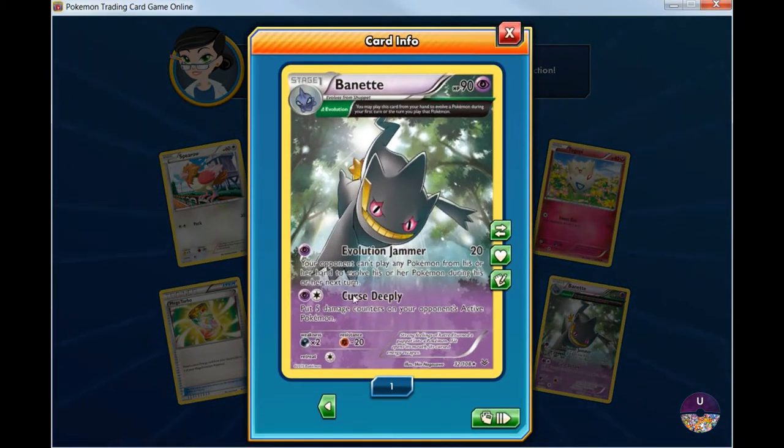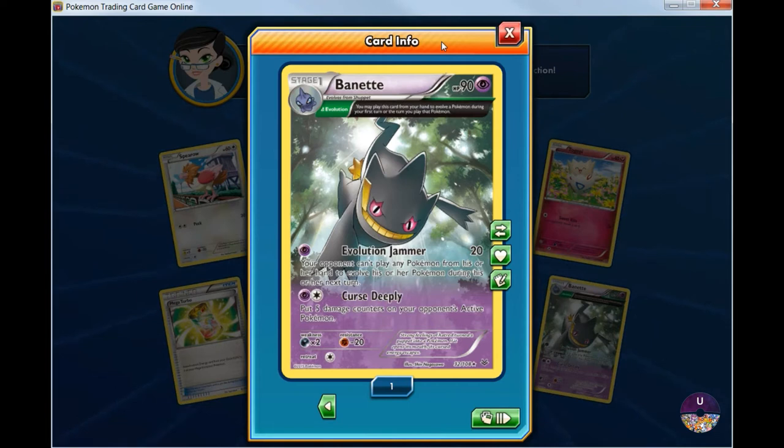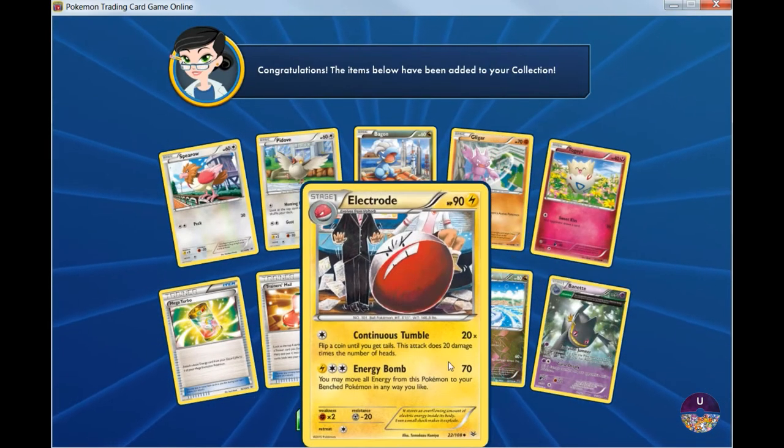In this pack we got Beedrill, which is really good because it has the Evolution Jammer. With the Evolution Jammer, you do 20 damage and on the opponent's next turn they can't evolve their Pokemon. So any decks that use Evolution cards are going to have a hard time dealing with this card. But if people use basic Pokemon or EXs, this card will run into problems. Overall it's pretty good if you want to deal versus decks that have stage one or stage two.